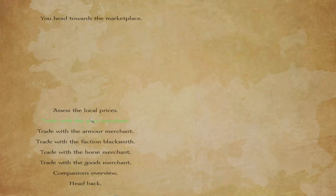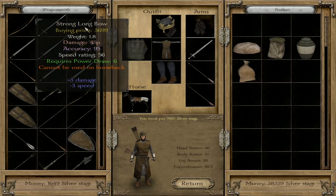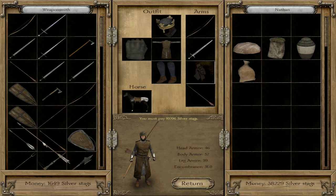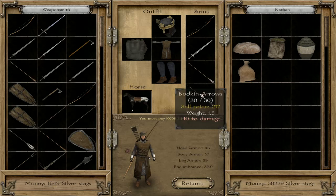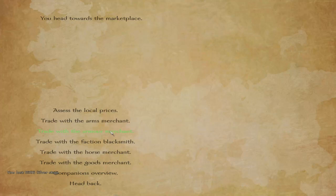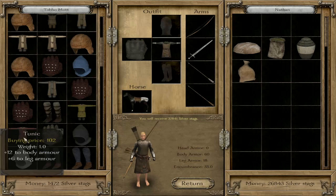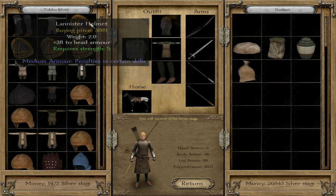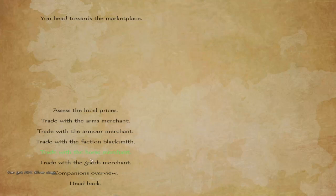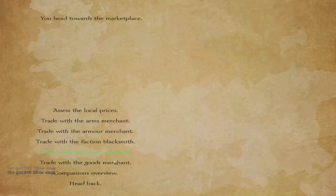Let's try trading with the locals and see if they've got anything good. One damage, one damage, 13 damage. That's cool. And armour — oh, the Lannisters! Should I wear a Lannister helmet? Nah, I won't have any helmet — I like living dangerously. That's pretty sweet.